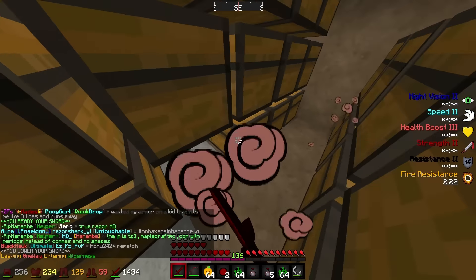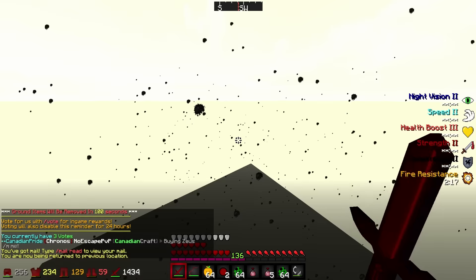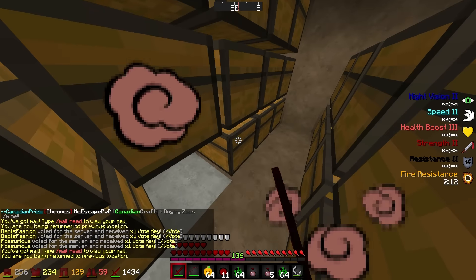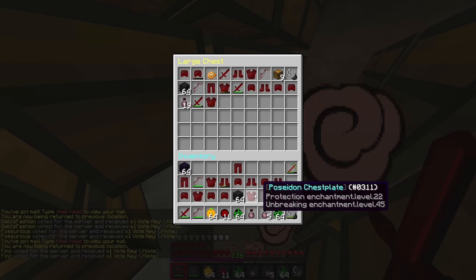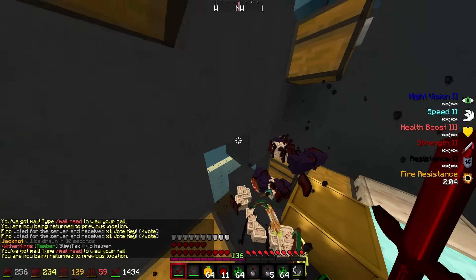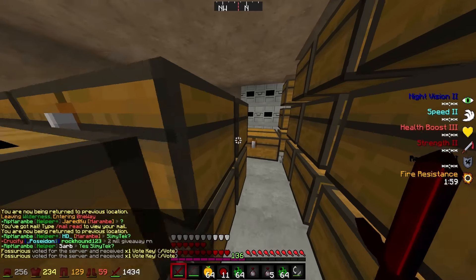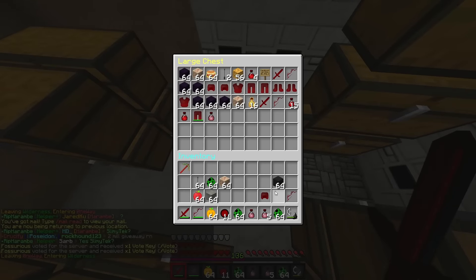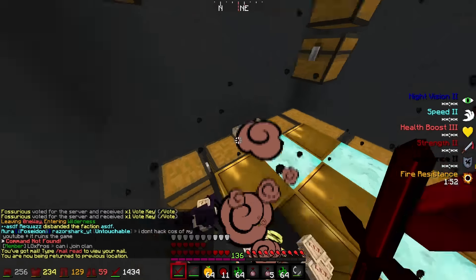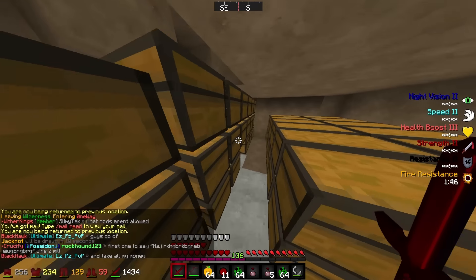One player finds a god chestplate: 'I just got a god chestplate!' Despite the chaos it's 'definitely worth it.' Players are lagging heavily. With about 100 seconds left they keep looting — finding starter stuff, double spawners (though described as crappy), and checking if hoppers are filled or blown up.